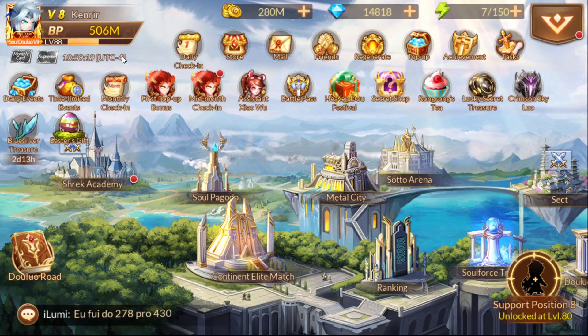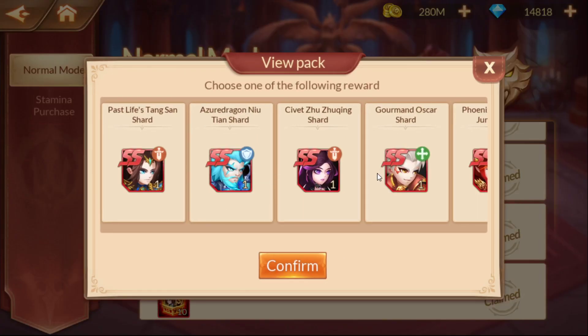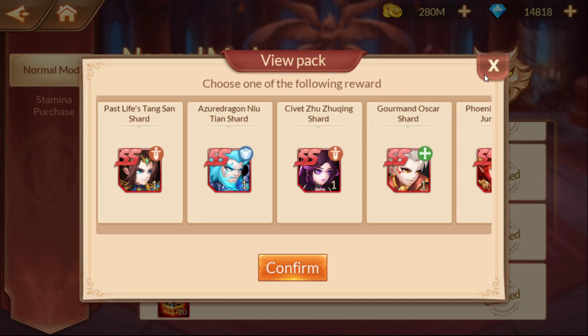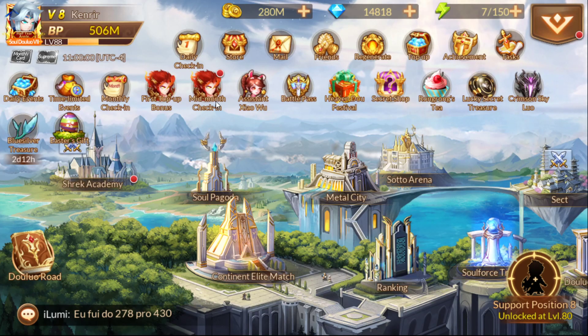It's a good price — very affordable. Get in there for those time-limited events, get the 15 shards for the Eye of Terror to complete it, then start on the Crimson Sky Luo and get 60 out of the 90 shards you'll need. Also remember to do your dailies in the Heaven Do Festival — they've got really good stuff in the chest now. They've got Tang San and Tied in there. Do it daily every single day to build up your divine skills — that's a good BP bump.